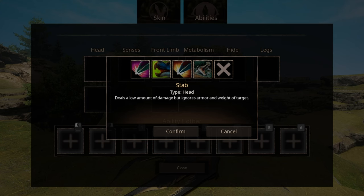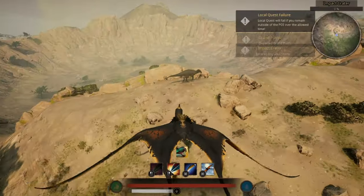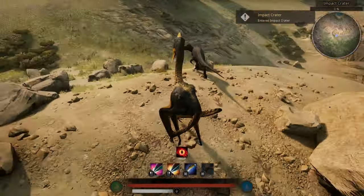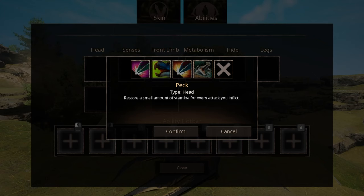The Peck ability, when used, will also restore a small amount of stamina. There is one big difference between Peck and Stab: as you can see, the Peck ability can be used while flying, but Stab cannot. Each ability can only be used either when airborne or when grounded. Both Stab and Peck have low cooldown, so they can be used for rapid fire.